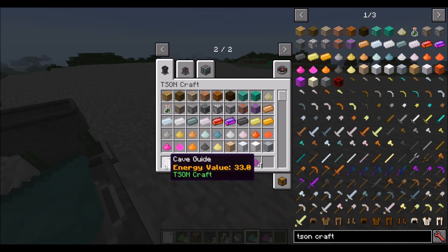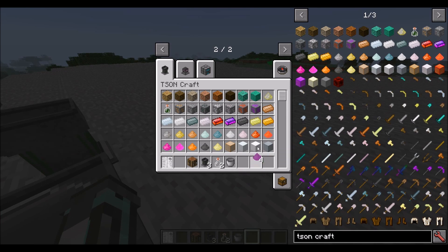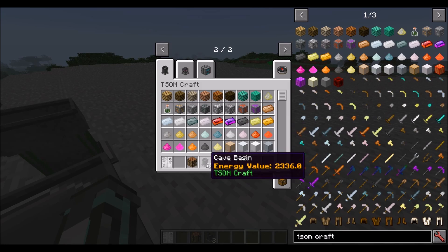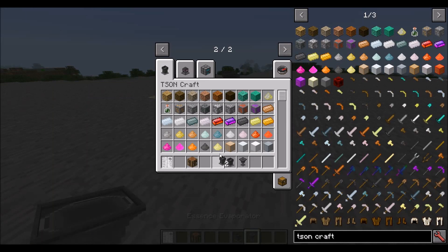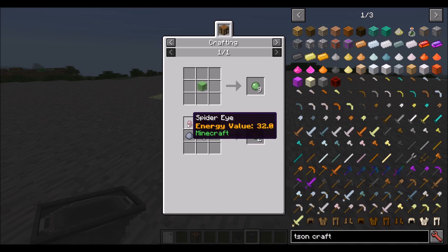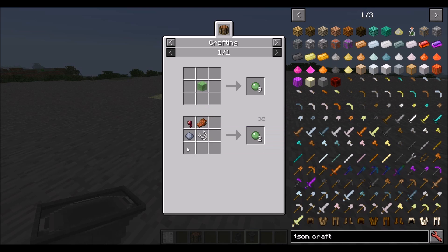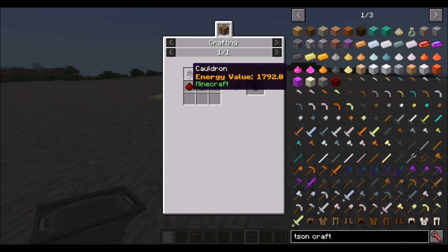Now we can make the crafting table, because we can make the book using these dusts. The cave basin can be a little bit expensive to craft. It requires two redstone, a slime ball — which there is a crafting recipe for — spider eye, rotten flesh, string, and clay, and that makes two of them. It also requires a cauldron. A cauldron can be made vanilla Minecraft style, or you can use two iron ingots and two buckets, which allows you to make it without a crafting table.